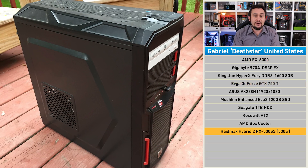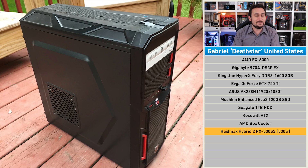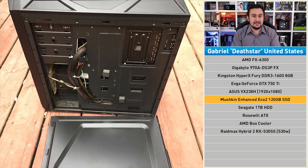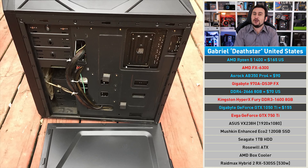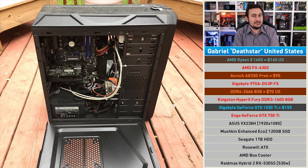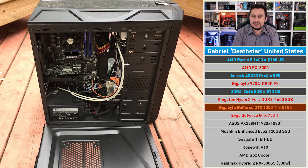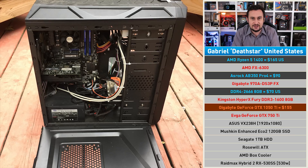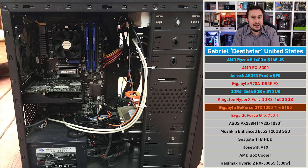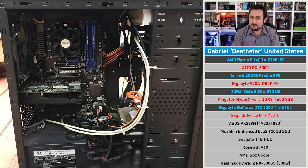Ideally I would have liked to upgrade the RAID Max power supply, but that'll just have to do for now. Thankfully the upgraded PC will probably draw less power than the current FX system. Gabriel already has an SSD so we can leave storage alone. I propose we opt for the Ryzen 5 1400 on the ASRock AB350 Pro 4 with 8 gigabytes of DDR4 memory. Then to really improve the gaming experience we'll ditch the GTX 750 Ti in favour of the GTX 1050 Ti — a big step up. The 1050 Ti is capable of tackling all the latest titles at 1080p using reasonably good quality settings, so Gabriel won't know himself.